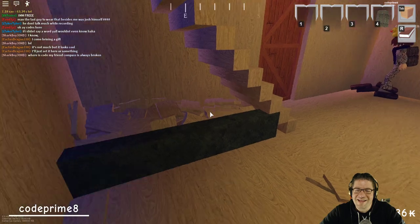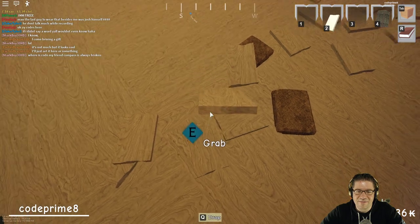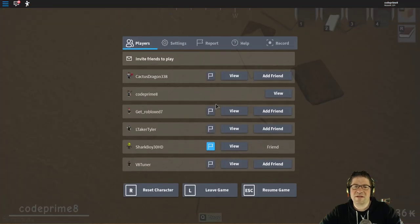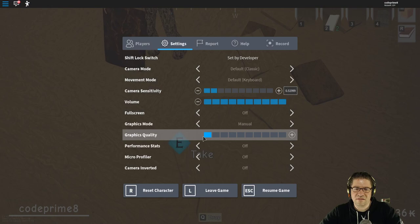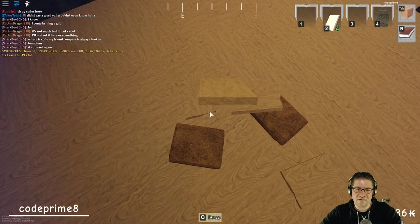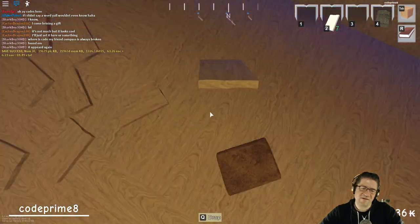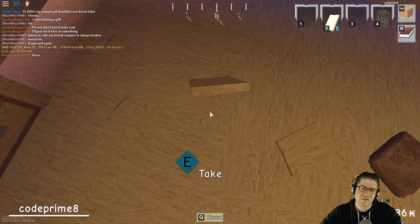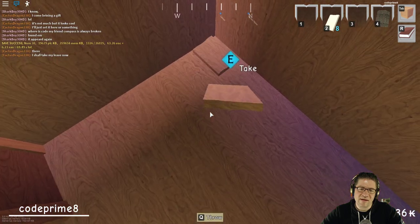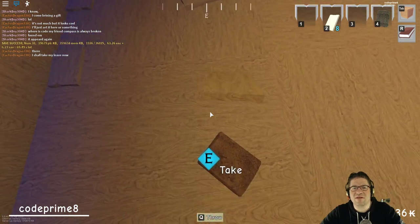Oh thank you, thanks Cactus! I'm trying to pick up my first donations — hold on. There's a setting — if I put this down, yeah this makes it a little bit easier. Hey Default, can you make the distance on the grab a little bit bigger for us tall guys? We can't reach all the way down to the floor to pick things up.